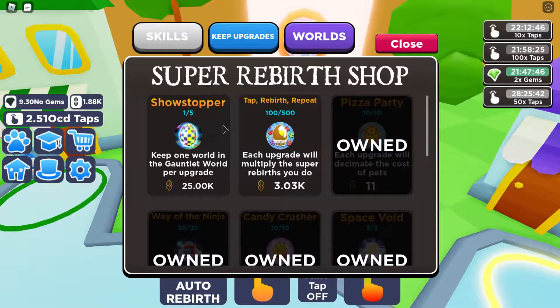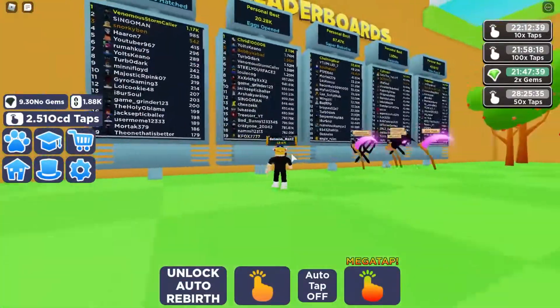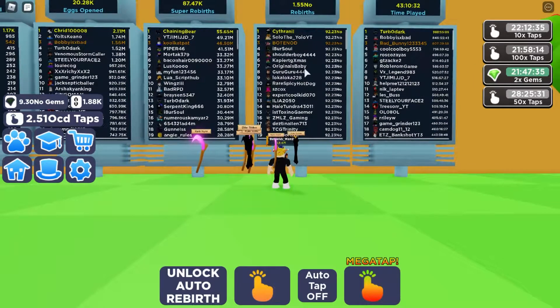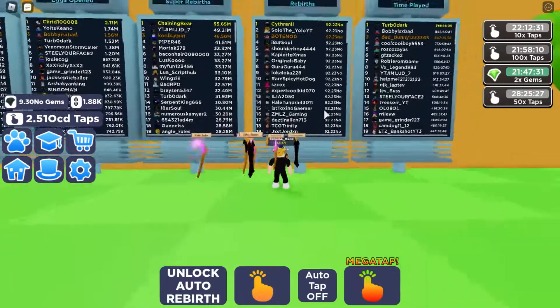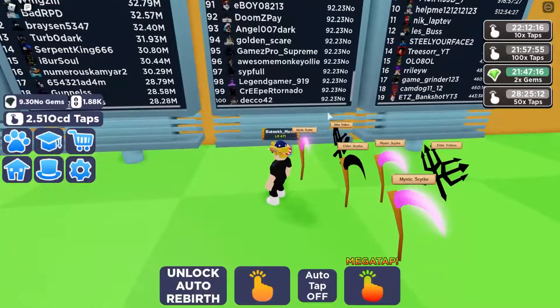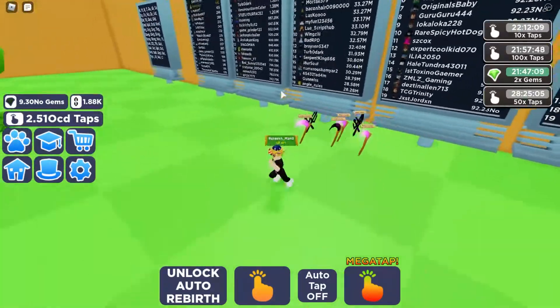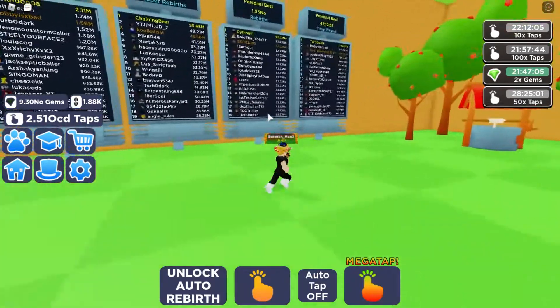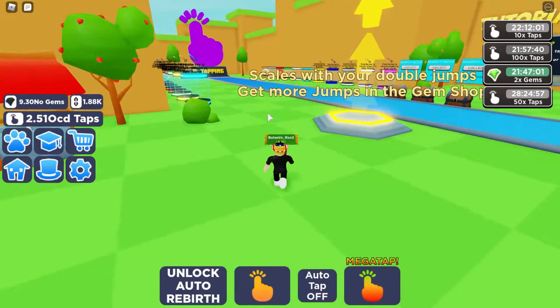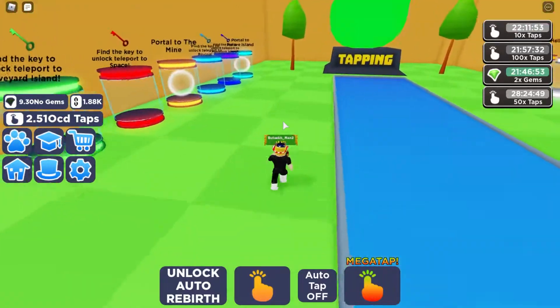The Showstopper — yeah, I didn't buy that because it's 25,000, that's not gonna happen. Something I noticed yesterday: I have 1.55 rebirths. Why is everyone on 92.23? Look at number one — that's 92.23 — and if you go down to number 100, it's still 92.23. Is that like a cap the developer made, or is it just by accident? Kind of feels like by accident, because if 100 players are on exactly the same number, that's kind of weird.